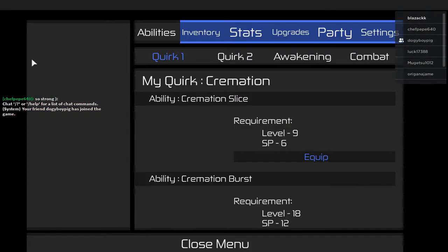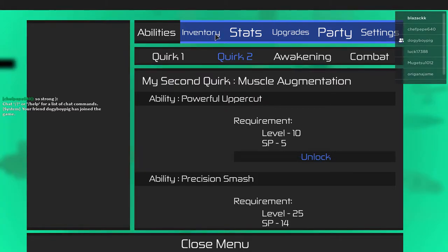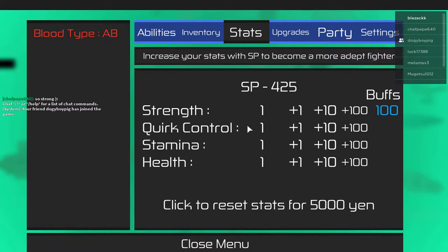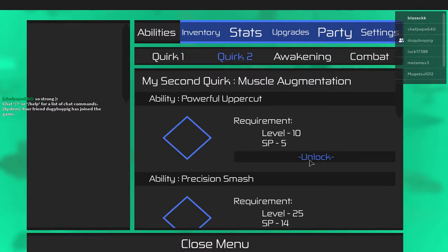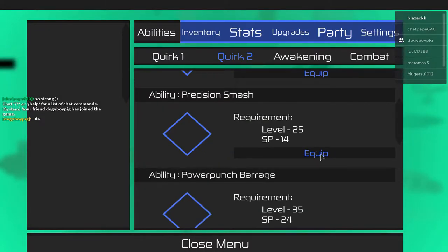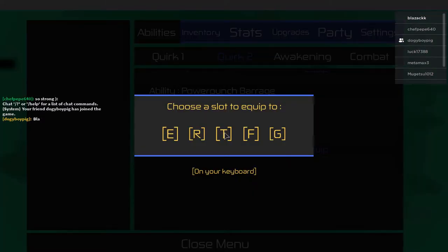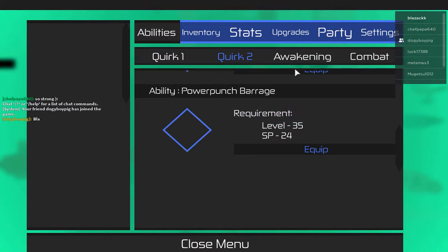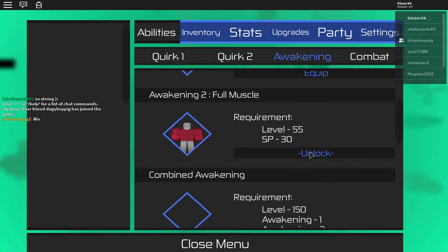Okay, now let's go to the second quirk. I haven't showcased this quirk yet so I have to unlock a lot of stuff — all of these moves. Unlock and equip E, unlock and equip R, unlock and equip T, and the awakening — Full Mass. Let's get it!